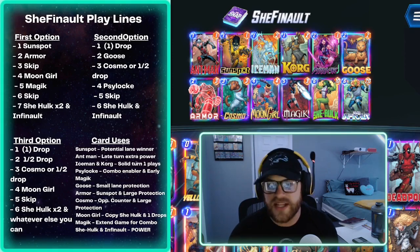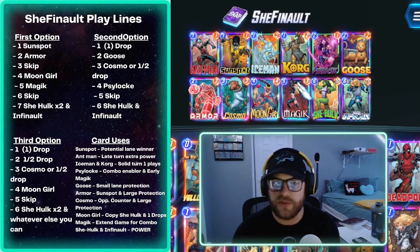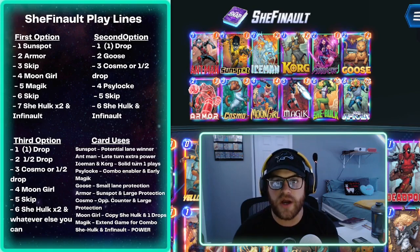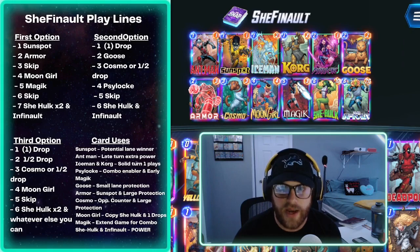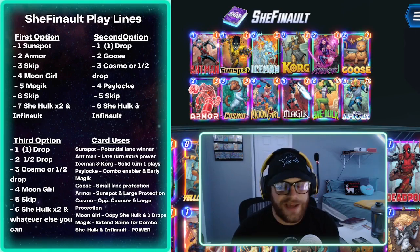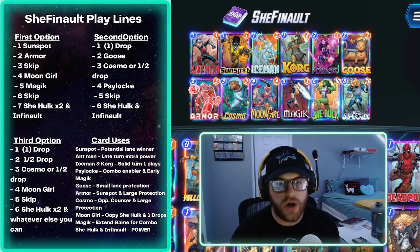Cosmo is a counter to the opposition and also protection for your big things — if you need to play She-Hulk early he can protect her, and if you're playing Infinaut that's a safe lane. Moon Girl ideally copies She-Hulk, and can also copy one-drops like Ant-Man. Magic extends the game for the She-Hulk and Infinaut combo. She-Hulk and Infinaut are your power, your game winners. I used this deck the least of the three but it was fun — just tougher once Leeches and Arrows appeared.